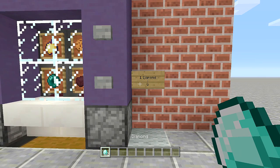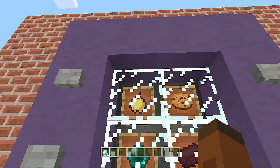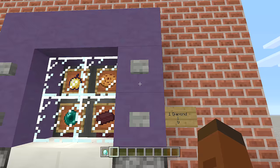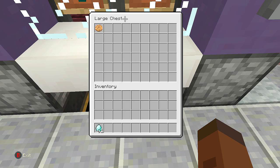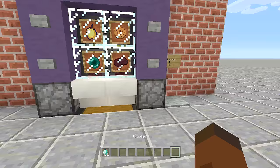To buy an item from the vending machine, all I have to do is throw one diamond in — I know that's highway robbery, but you can always change your payment system. Then I select an item: a cookie, a golden apple, an ender pearl, or a brick. The brick is supposed to be like a chocolate bar. I'll pick the cookies, click the button, it takes my payment, and the item comes out of the bottom of the vending machine, just like a real one.